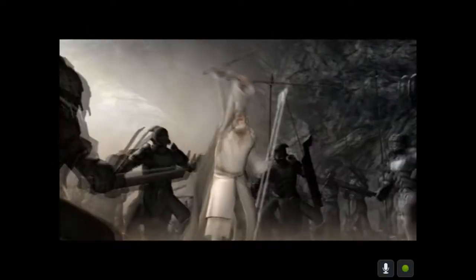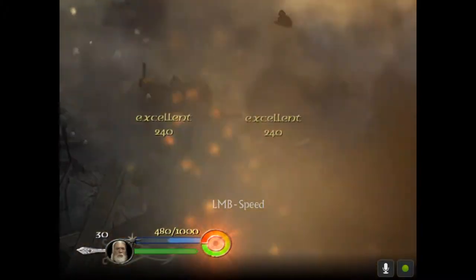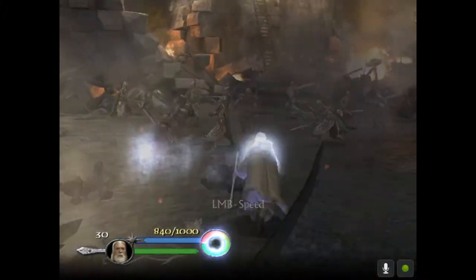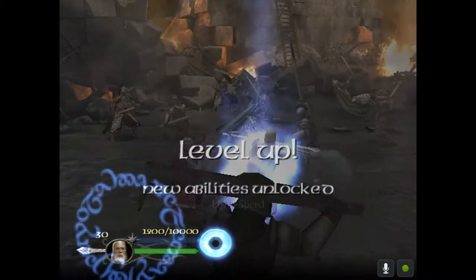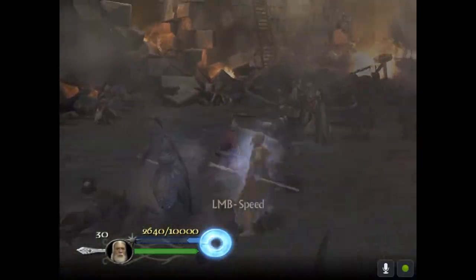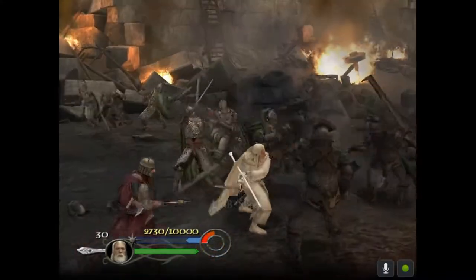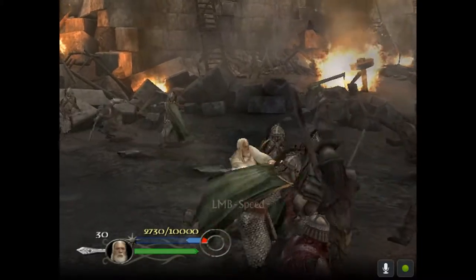So the very first mission, you load in, and the first thing you want to do is start parrying. If you get enough parries and speed attacks, you'll get to perfect mode really quick. Take out the Uruk-hai — they're not shielded so they're pretty easy to take out with speed attacks. Try to get as many perfect kills as you can.